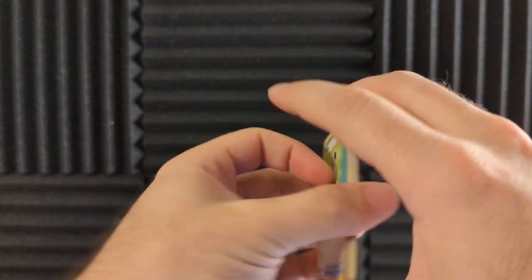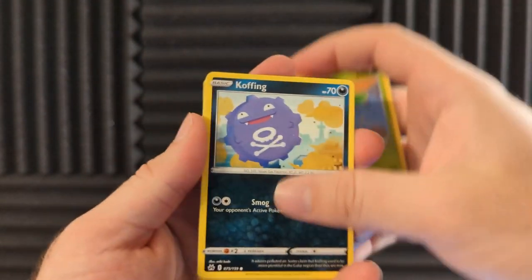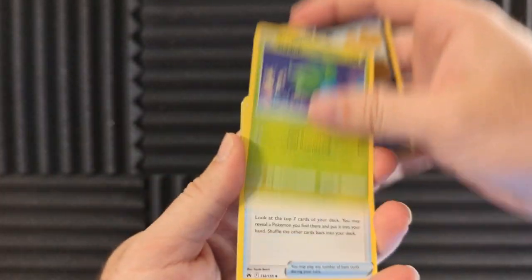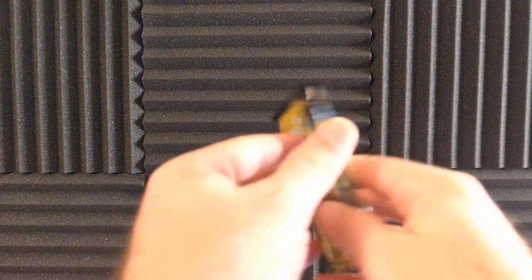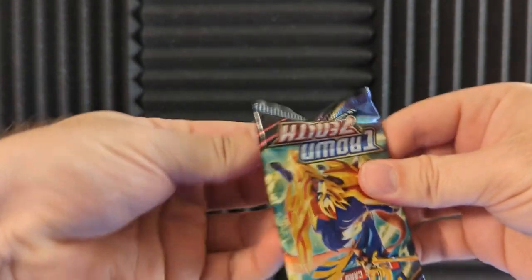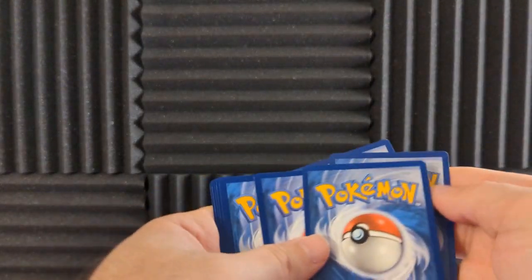Almost forgot to get rid of the Energy Potion. Galarian Mr. Mime, Sunsteel Strike — I was looking at the artist, sorry — Koffing, wow, look at that. Oddish, Great Ball, Solrock, Trekking Shoes, another Luxray. And I was about to say, another Luxray. We didn't have that bad of luck — so we have three Luxray so far. One Reverse Holo and the other ones are regular, so take that as you will.